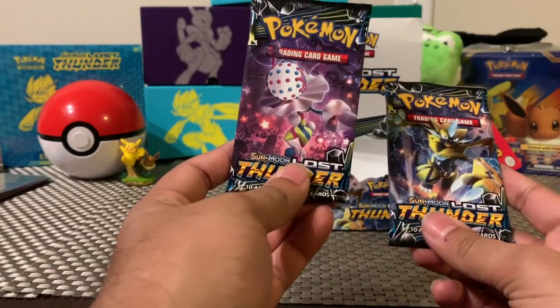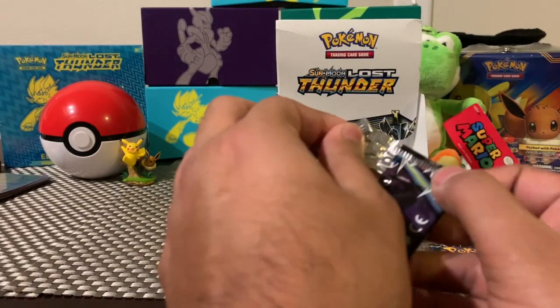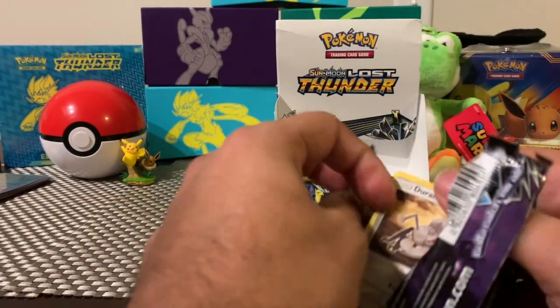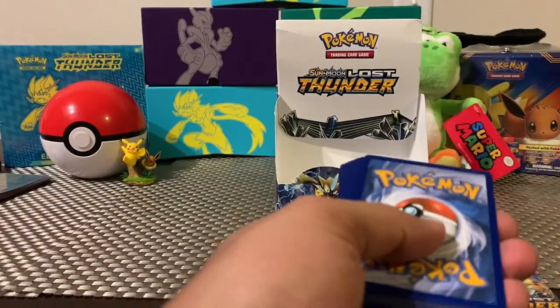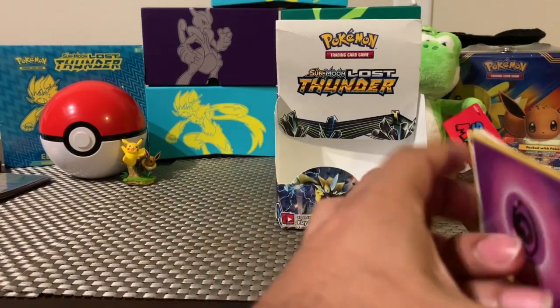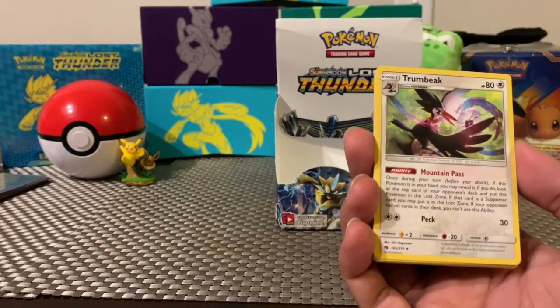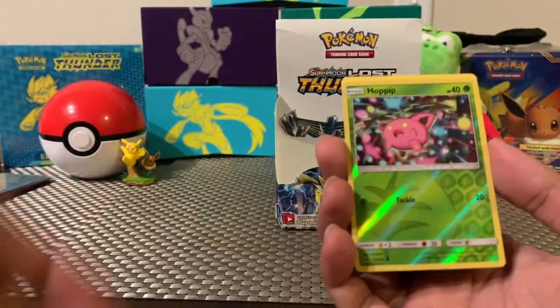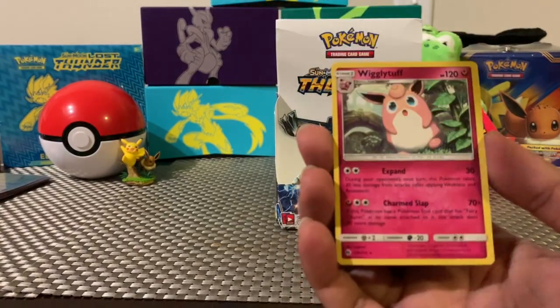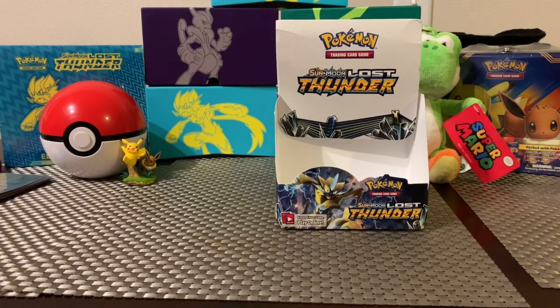I'm going to save Zeraora for the end — just because this is kind of like his set, Lost Thunder, he's the lost thunder of the set or something. Will we get anything? Oh, that's cool — Trumbeak! I do not have one of those. Ninjask. And for the rare, Wigglytuff.